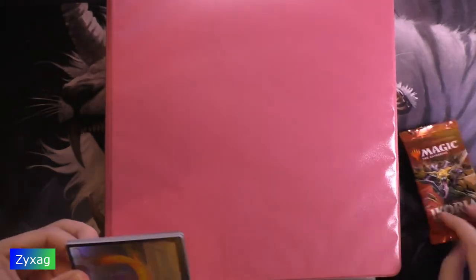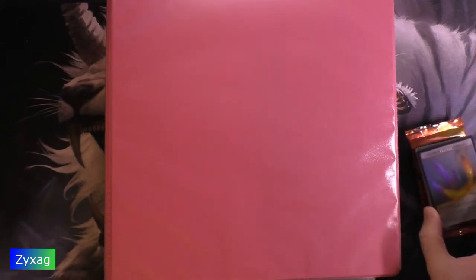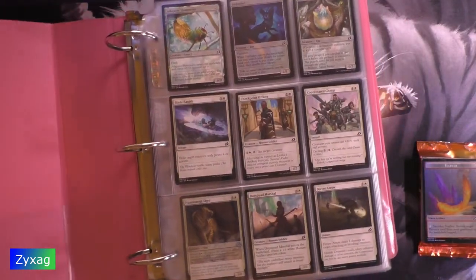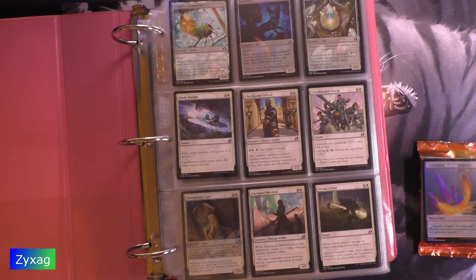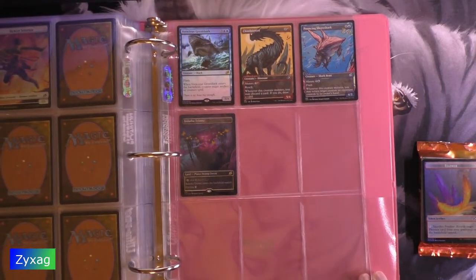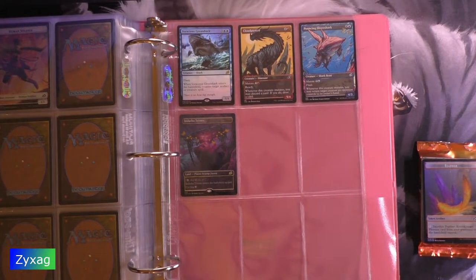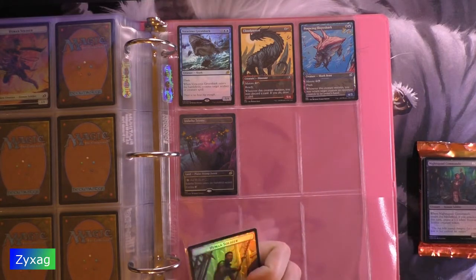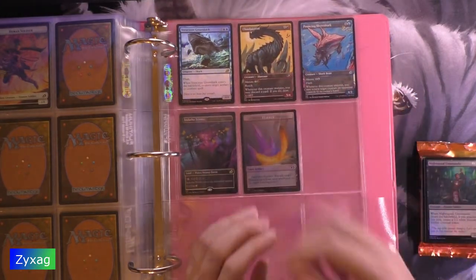Alright, so we got another feather for a feather token, which again I do not have a regular copy of that token card — kind of weird. So we've got feather, plus on the back we've got human soldier number four this time; last time was number three.